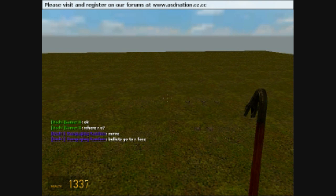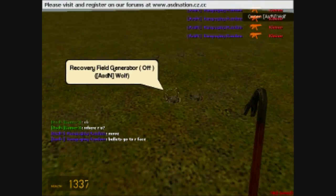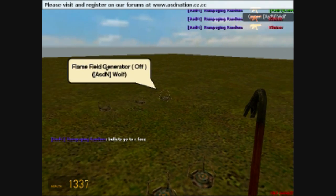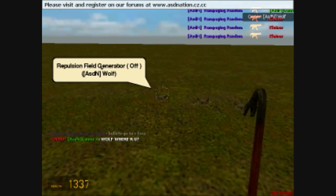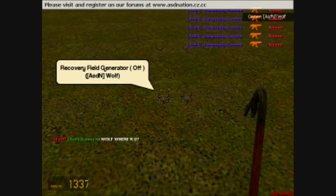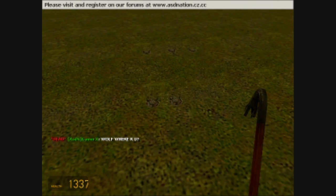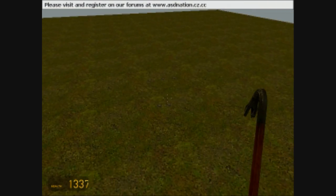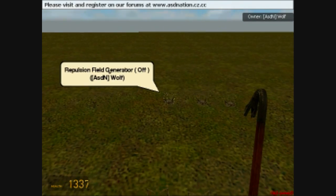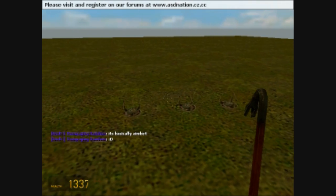Hello everybody and welcome to another ASD Nation tutorial. Today I'm going to be teaching you some of the wire mod extra stuff. This is the repulsion field generators. I've got a repulsion, a zero gravity, a flame generator, recovery, and I also have a battery. I'll be showing you what each one of these will do. I'm going to be wiring each one of these up and going over each detail.